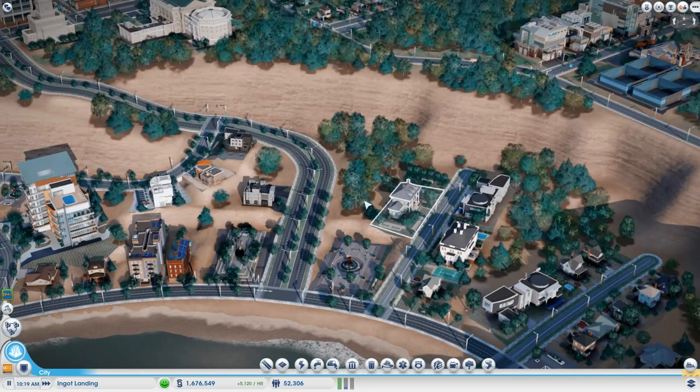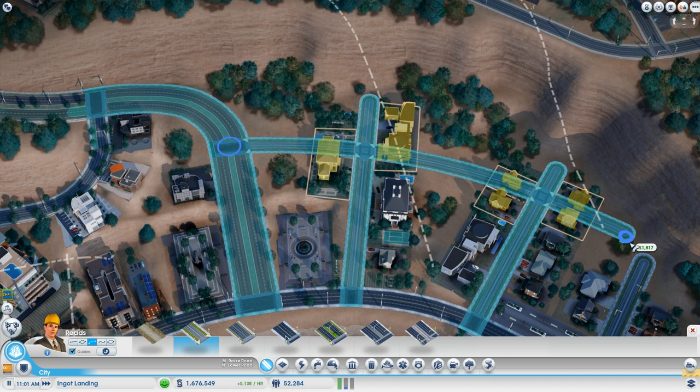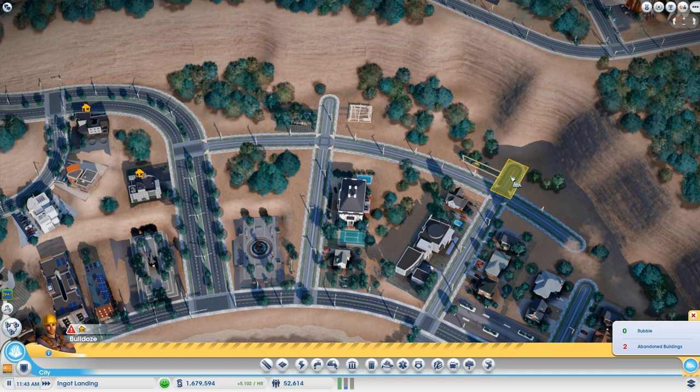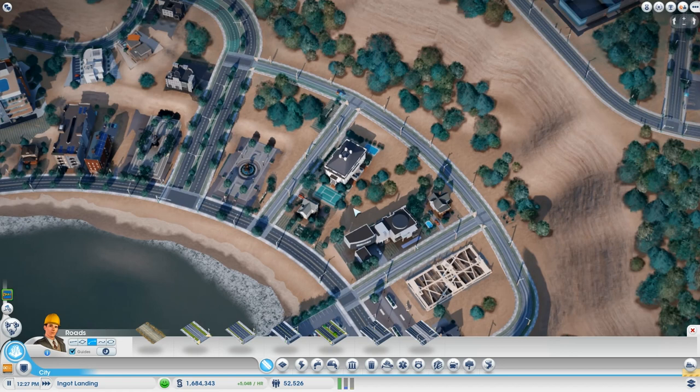I slowed it down to watch all the people going into the power plant. I went to region view because I want to make sure I'm buying power from you — even though it probably won't matter anyways. Beautiful electricity. Okay, well I got my central park, I've got my nuclear power plant — I think I'm done.